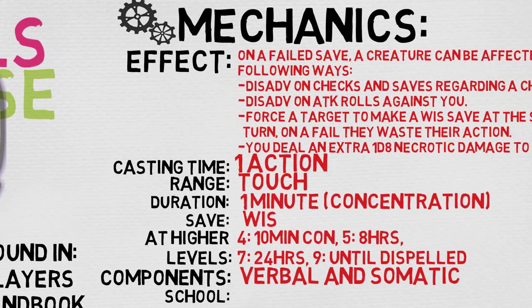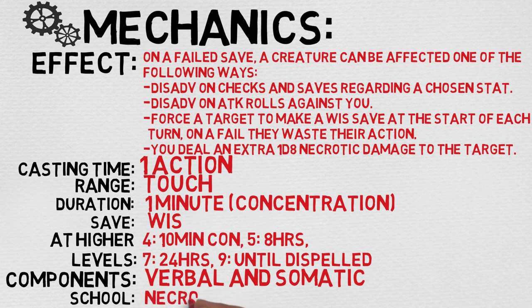But before I do, let's take a quick look at the mechanics here. The effect at a glance: on a failed save, a creature can be affected in one of the following ways — disadvantage on checks and saves regarding a chosen stat, disadvantage on attack rolls against you, force a target to make a wisdom save at the start of each turn and on a fail they waste their action, or you can deal an extra 1d8 necrotic damage to the target. You only pick one of those. If you got all of them the spell would be outrageously broken, but you get to pick one. Pretty good — honestly, a lot of them are situational.